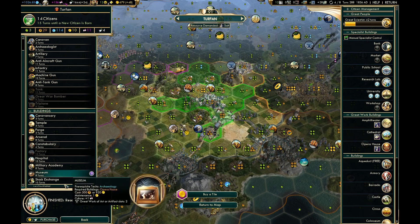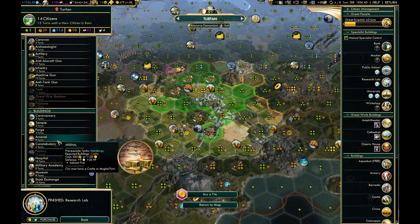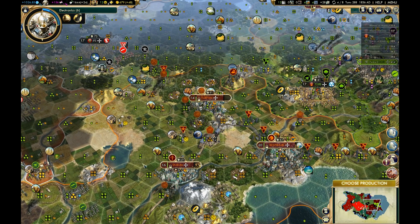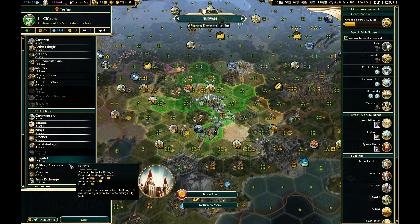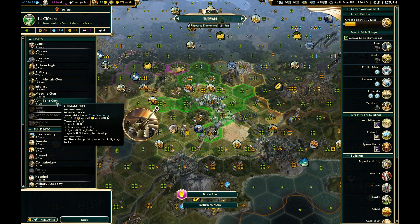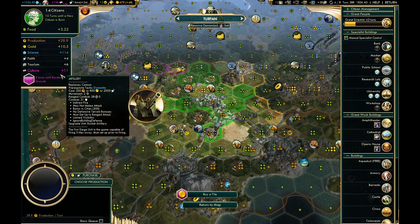My gold here is crap, so a stock exchange isn't really going to add much. I wonder if I should just do something like an arsenal. This is the city they were just swarming toward, so I should either do that or build another unit. I think I'll build artillery — where's artillery? There it is.